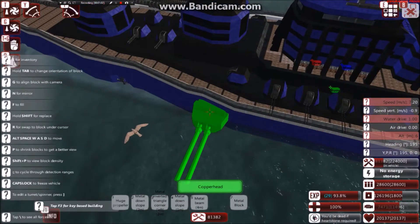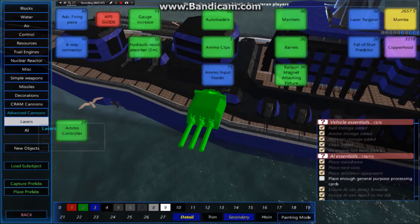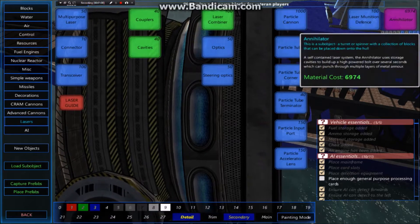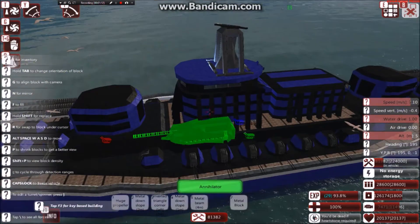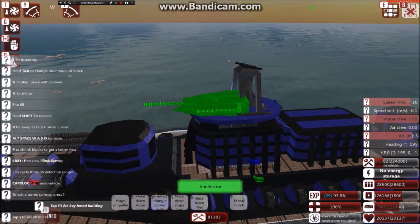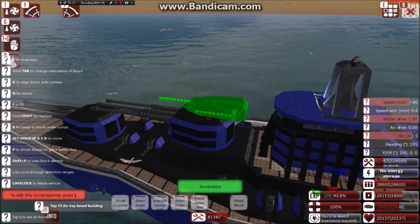We've got Copperhead, which looks like a World War 2 German ship turret, and Mamba which also looks like a World War 2 ship turret, and then we've also got Annihilator - this is a laser gun - and this thing looks freaking sweet. I'm definitely gonna be using this on some ship.